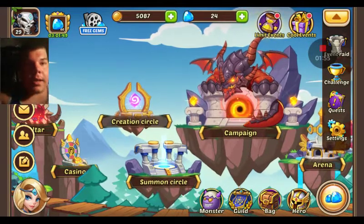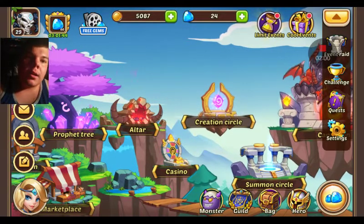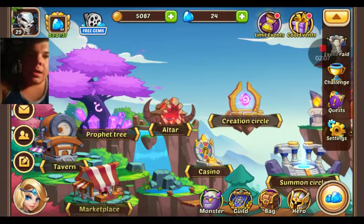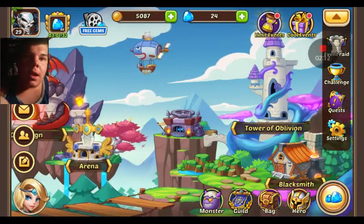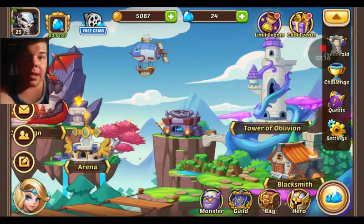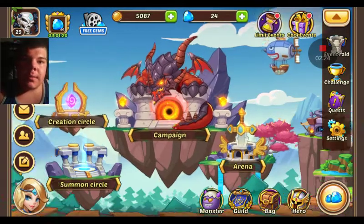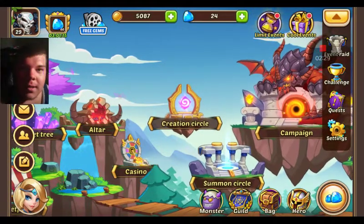You get a companion summon circle and a creation circle, which I haven't used yet, an altar, a casino, and a marketplace where you buy stuff using your gems and coins. You also have a prophet tree which I haven't unlocked yet, an arena where you fight other players from around the world, a Tower of Oblivion where you fight different monsters at different levels, and a blacksmith where you can combine weapons and armors. I'm level 29, you can see it up in the top corner.